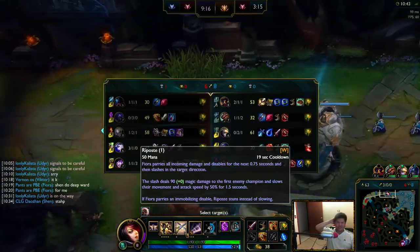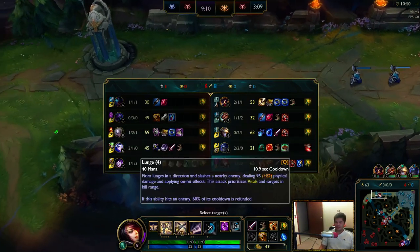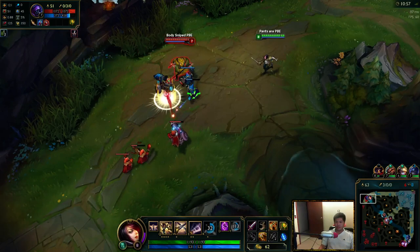I think it's impossible to trade into the new Fiora. She's just so hard to gank — she has her Q, she has her ultimate for movement speed, her passive, and her W. Like — stun the enemy, get away. What counterplay is there? There's none.